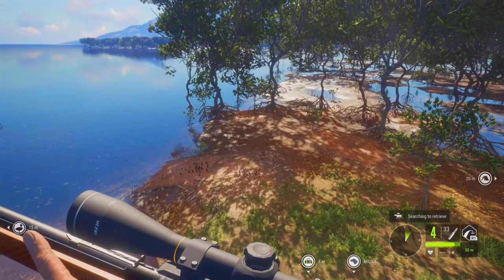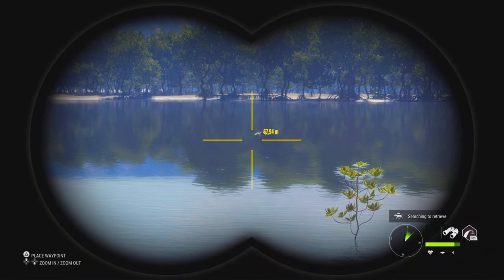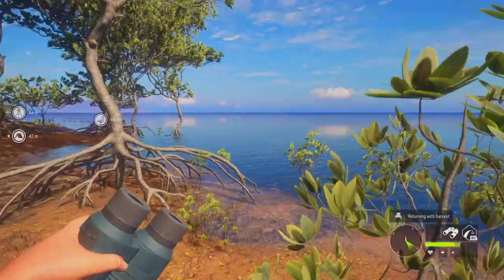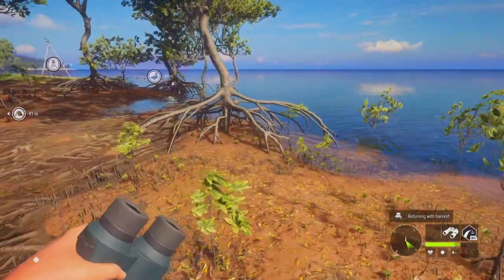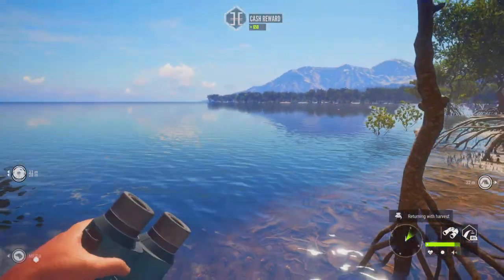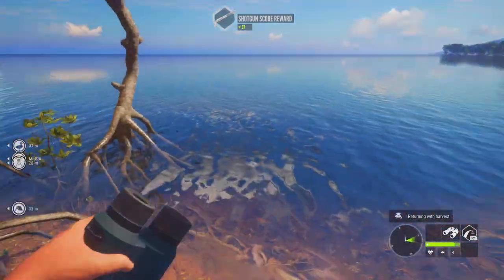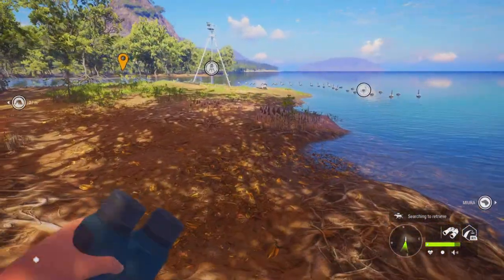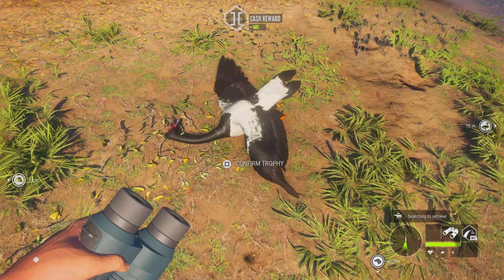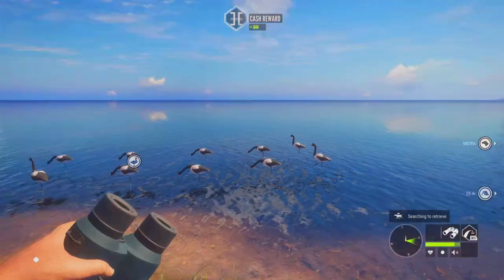I wanted to see what happened if I shot one that died on the water, so I sent him to retrieve. But I made a mistake - I didn't claim the previous one he brought me, so I confused the dog. Instead of bringing me the one I just shot, he brought the ones he fetched before. Make sure you claim the previous fetch before you shoot an animal somewhere else, because you can confuse the dog. This is also a great place to farm magpie geese and level up the retriever.